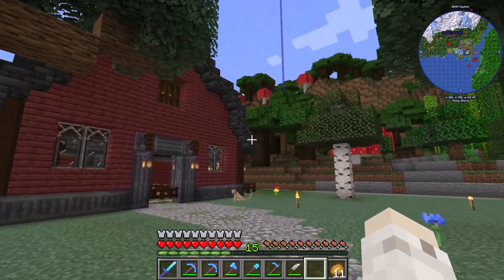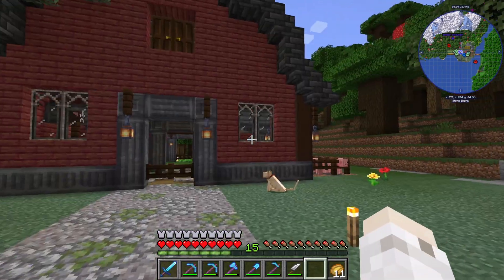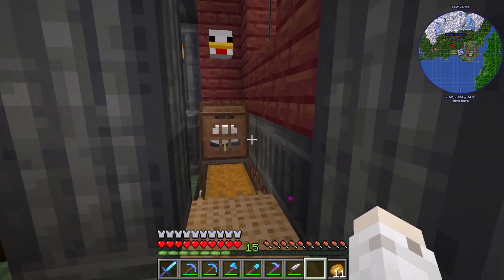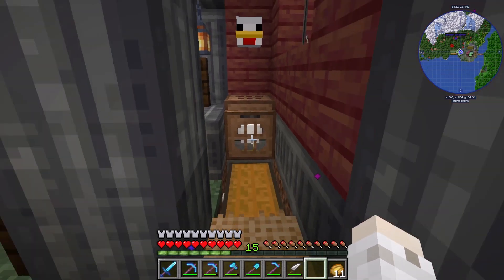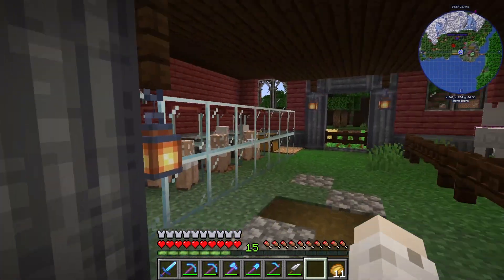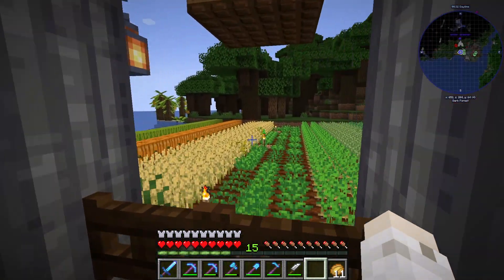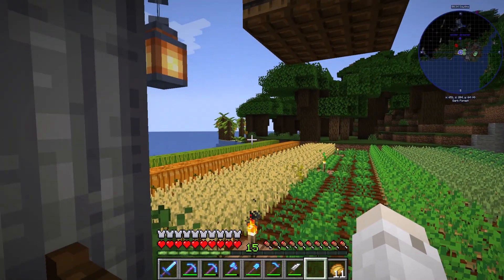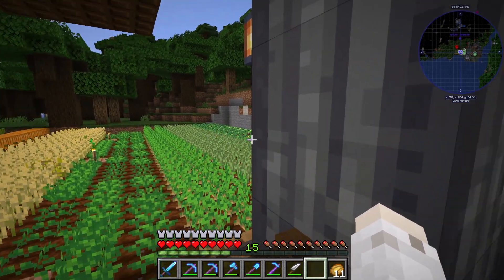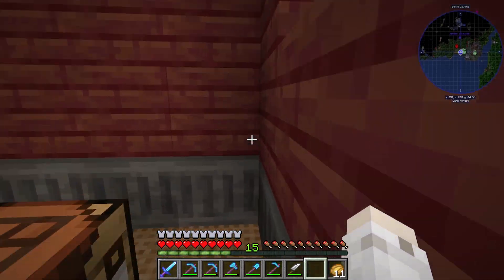Over here we have our barn. The barn has all the things you can think of. We have our egg-laying station with our chicken. I've got pigs, I've got a cow crusher, I've got a sheep farm. I've got some llamas that kind of stumbled in. Our main farm area out here — and as I said, we do have Farmer's Delight in here too. So there's other types of vegetables we can grow, and then bananas of course, because this is the plantation.